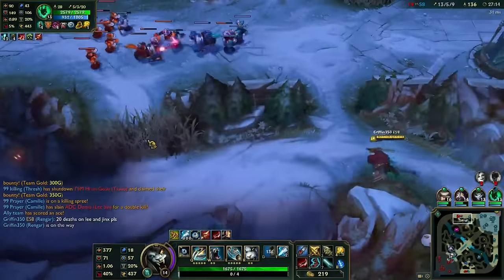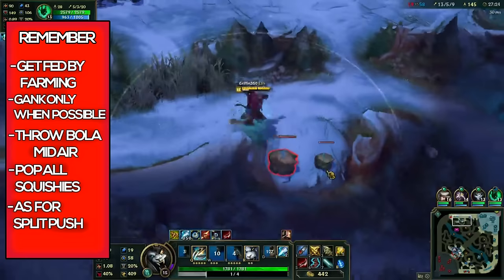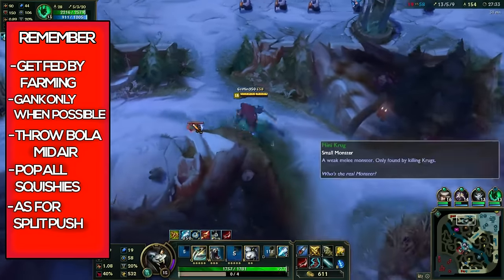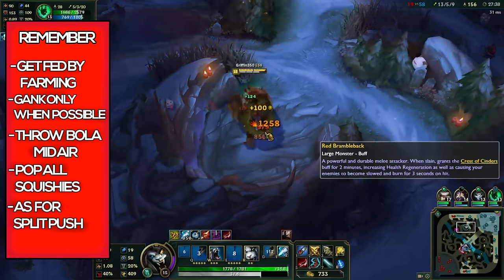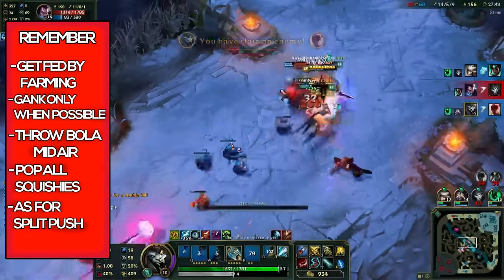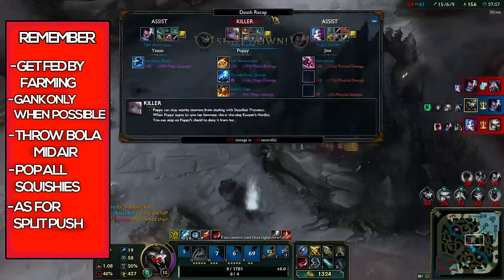The last thing I want to touch on is how you'll be playing Rengar. First: get fed by farming, not by kills. Farm up, and the kills will come naturally. Don't look for that level 3 gank unless it's guaranteed — you're level 3, they're level 2, and they're pushed up. Second: gank only when possible, don't force ganks. If you're sitting in a bush waiting for the enemy to push up, start your recall, and if they don't look like they'll push up before the recall ends, just take the back and buy your items.